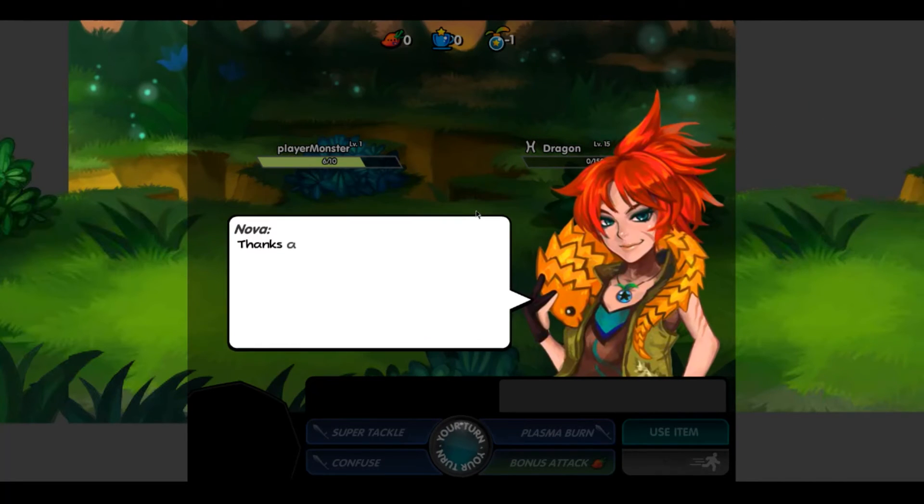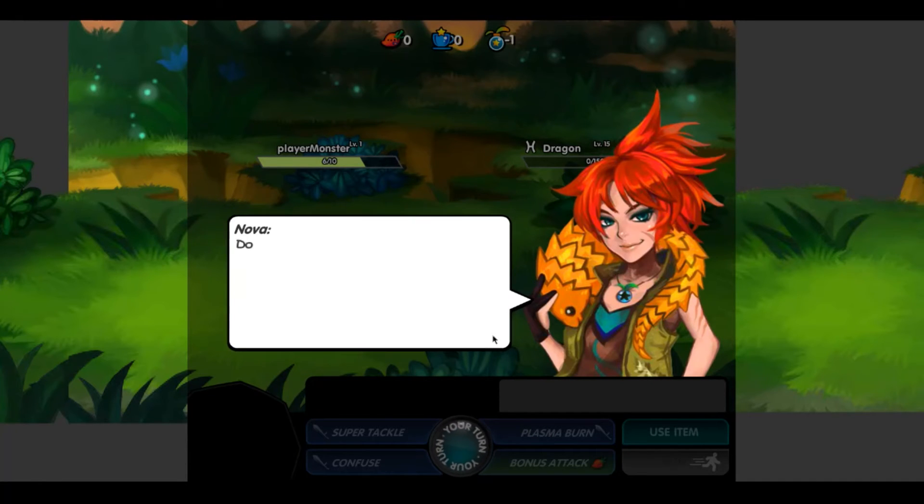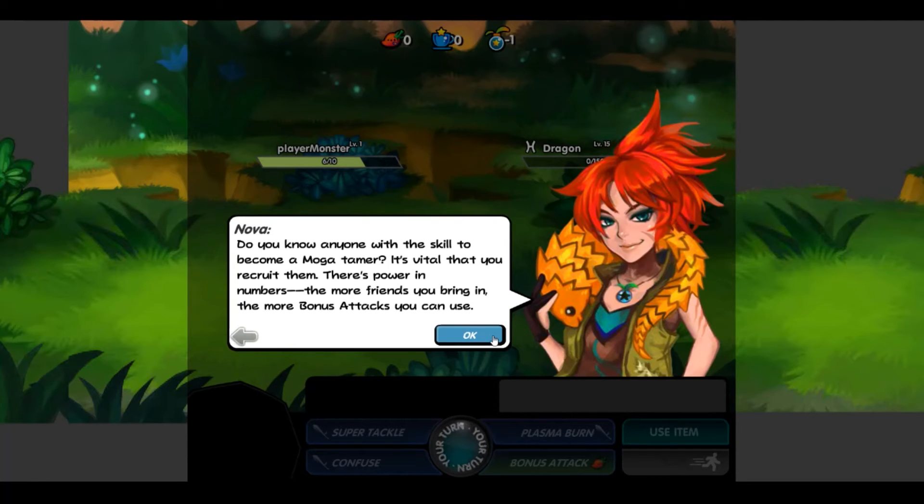Continue. There's Nova's dialogue. What this tutorial was, was to show you how to battle, how to capture Mogha, and to introduce you to a couple of characters — one being Nova, the other being Toby, which in the game there was a bunch of Skycats. Toby was like by your side, basically.